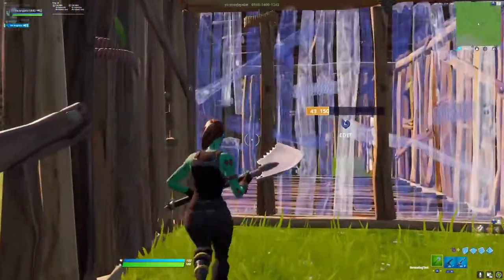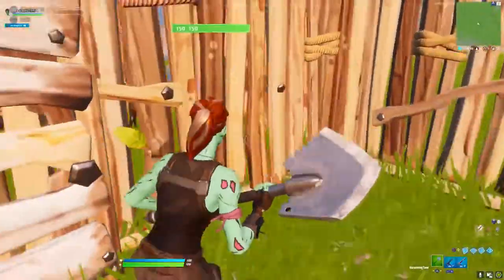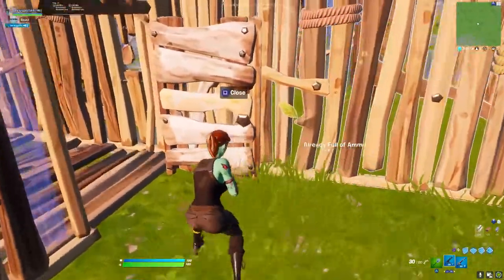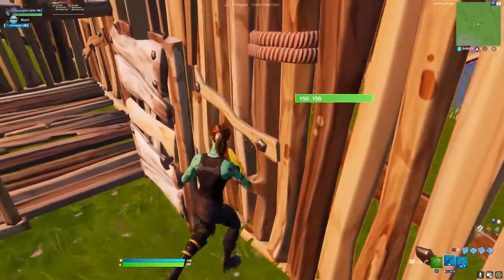First thing you want to do is add a wall right here, make it to a door, go into like any side you want. If he's right here, make the door look like this facing his wall. What you want to do is go between the wall and the door like this — so he's holding it right now, he's holding the wall.